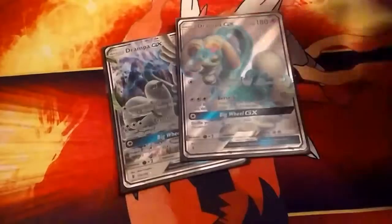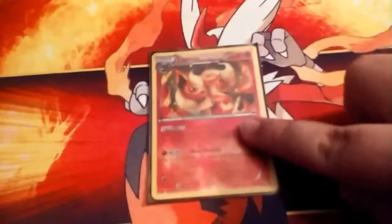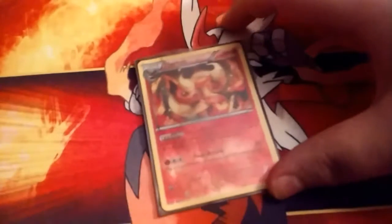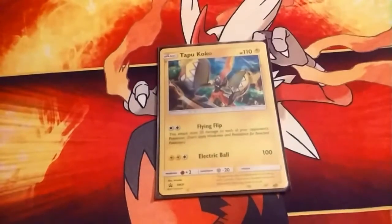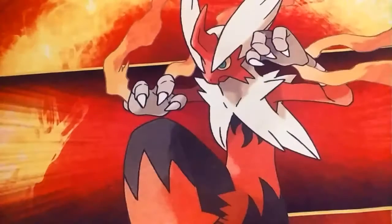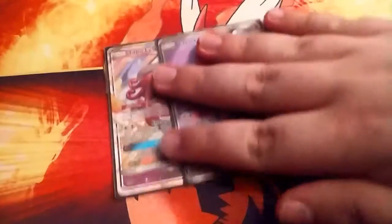Two Drampas. One Flareon — he's for Metagross and Decidueye. Tapu Koko — I mostly just end up using him just because he has free retreat; once in a while I end up attacking with him and he's okay. Of course, three Tapu Leles.